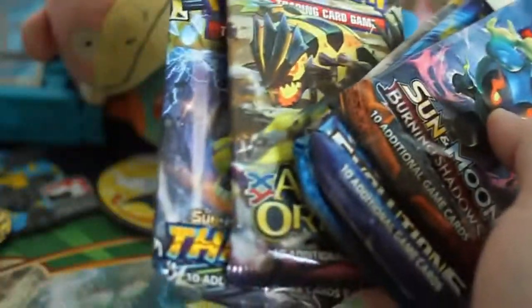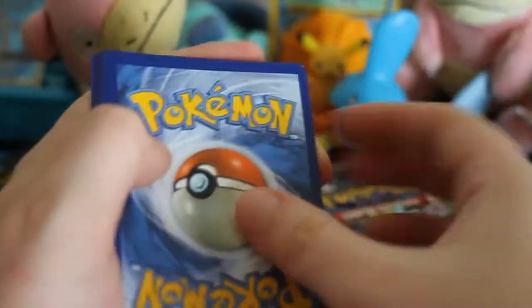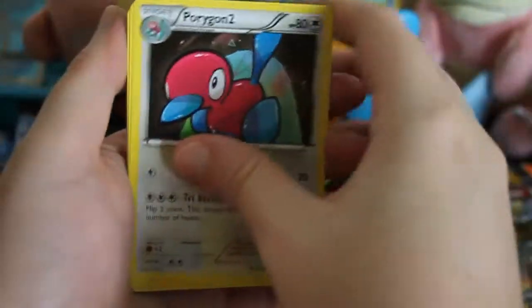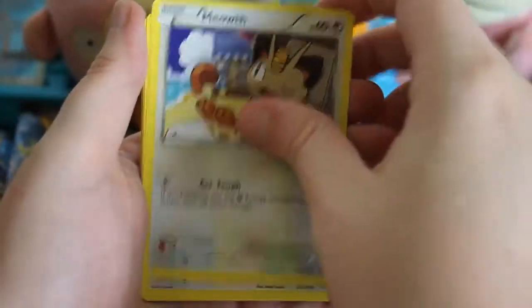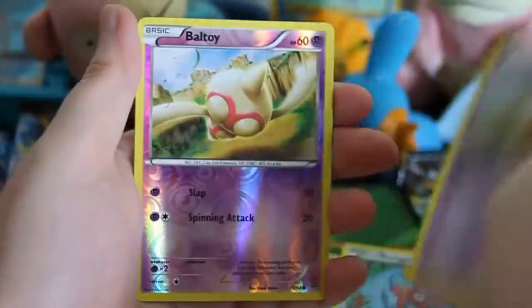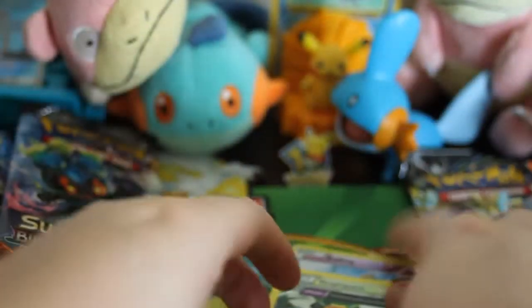First I'm going to open the Ancient Origins and the Lost Thunder to see what kind of fun stuff comes out of those. The code colors don't matter because this is an older set. Three to the front: Porygon2, Slugma, Tyranitar Spirit Link, Relicanth, Meowth, Eevee, Porygon, Ball Guy, a Reverse Ball Guy, and then a Vespiquen non-holo rare.